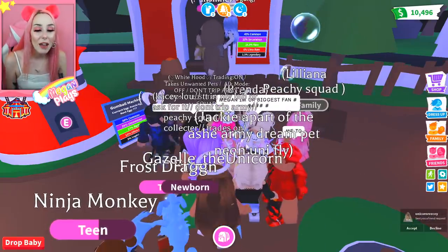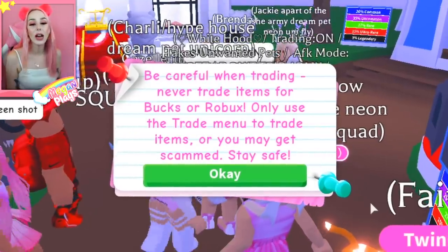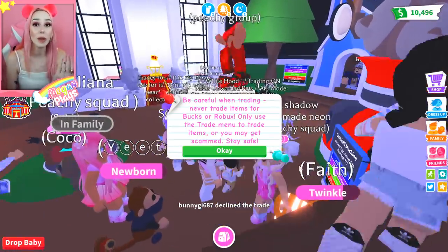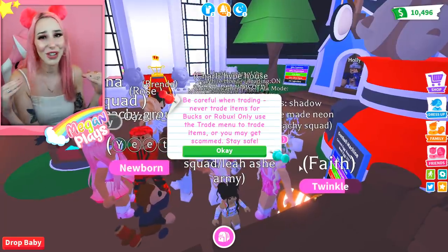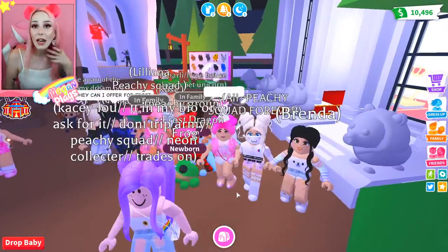Our last point is super, super important. If we go into the trade menu here, I want to point this out because I know it gets really easy to go on autopilot and skip things. Be careful when trading — never trade items for bucks or Robux. Only use the trade menu to trade items; you may get scammed. Whenever somebody wants to trade you bucks or Robux for a pet, that's generally called a trust trade. We do not do those here on the PG Squad channel, because I guarantee you will probably lose whatever pet you were super excited about getting. A trust trade would be like if somebody said, 'Give me a unicorn and I'll give you 5,000 Robux.' One, that's against Roblox terms of service and Adopt Me terms of service — don't do that. You could get your whole account banned. Two, they probably won't give you the Robux. They'll just take your unicorn, log off — and chances are they're on an alternate account anyway and will suffer no consequence.